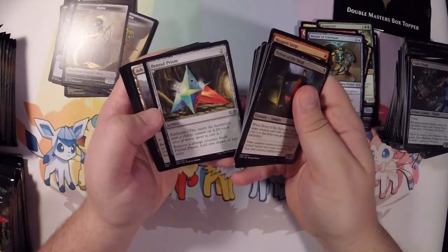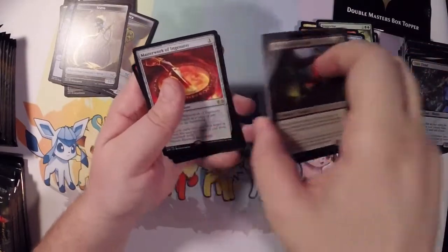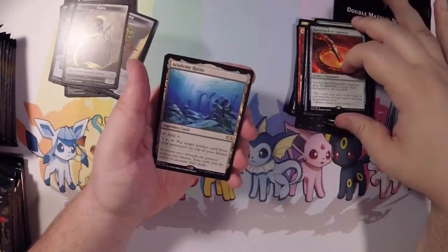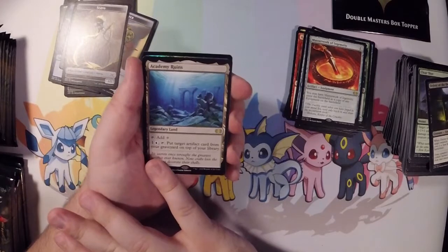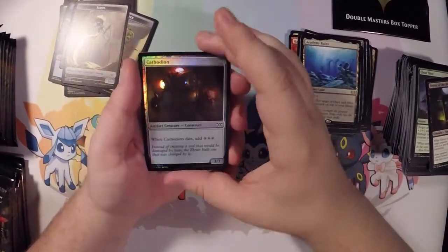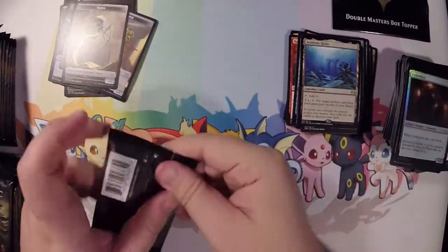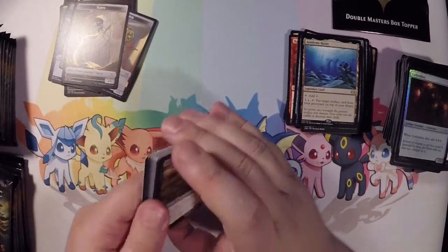Ancestral Blade, Manamorphous. I do like that Pentad Prism. Ash Barrens. And a Masterwork of Ingenuity — a copy of any Equipment, oh nice. And an Academy Ruins. I mean, it's a nice card, but I'm not sure when I'm going to be playing Blue. But that's a good one just to have. And it looks like we got two of this guy — I think I already pulled one earlier. I do like that he adds mana when he dies, but kind of wish it wasn't colorless.